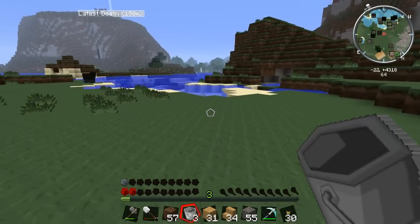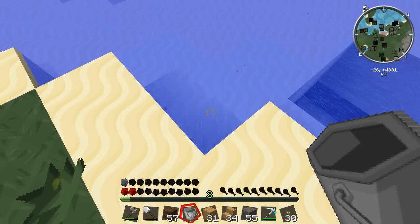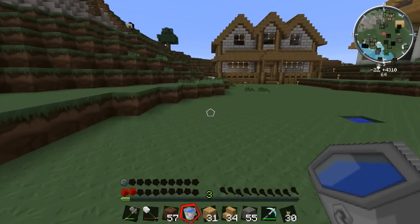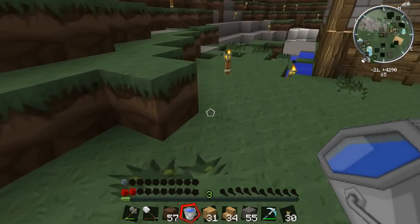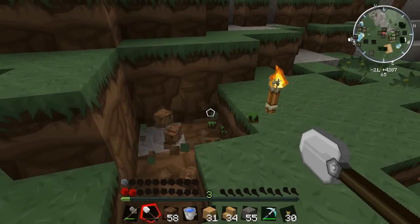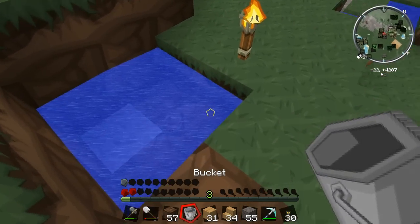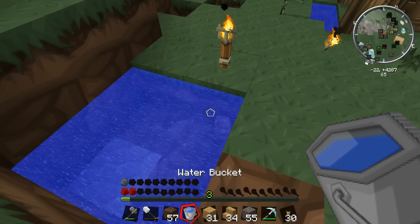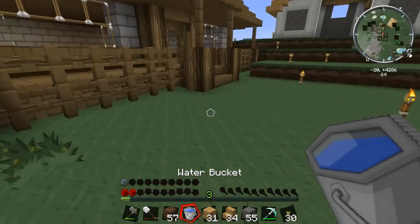Somebody in the comments suggested I build an infinite water source — excellent idea. I'll get some water from the stream and build a kind of well near my house. To make an infinite water source you need a two-by-two hole: plunk water in two opposite corners and it always fills back up. There we go! Now let's fill a bucket and get to making some bog earth.